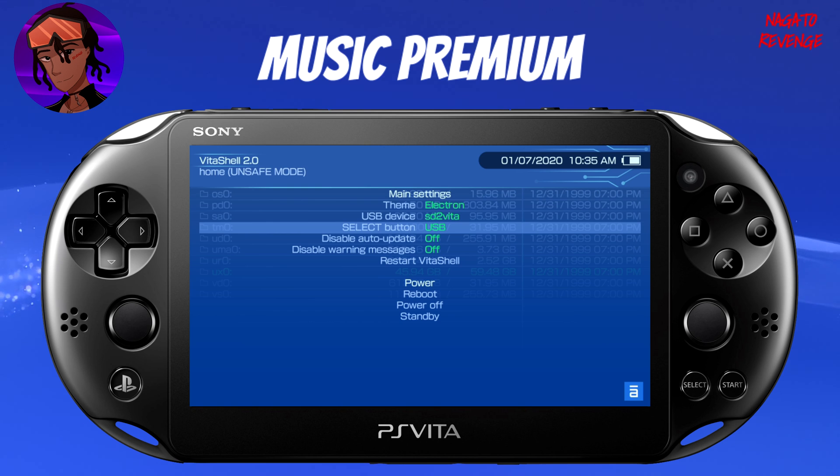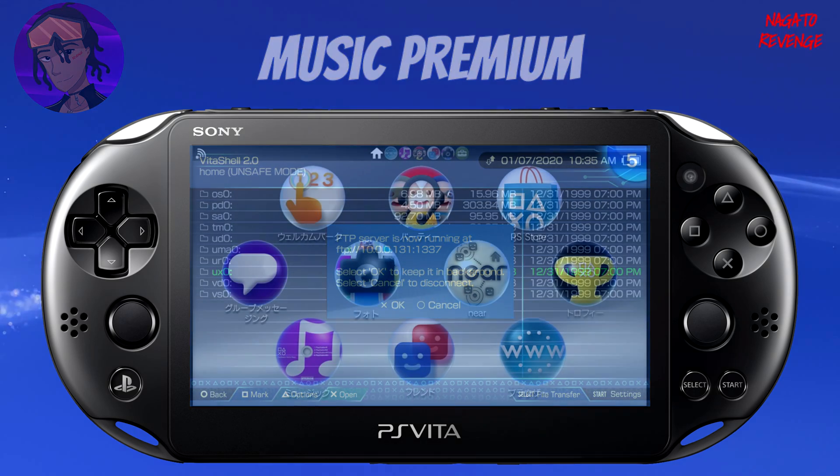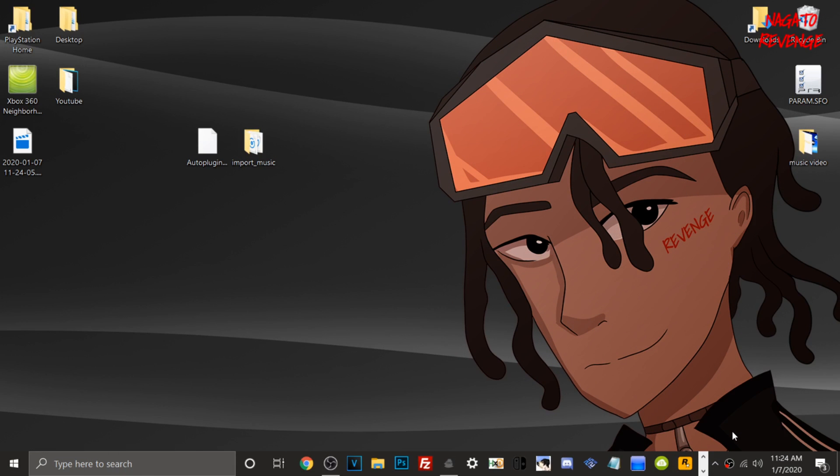Toggle over to FTP or USB depending on your preference, then hit Select on your device. It will either connect to your PC via USB or start an FTP server running in the background. Here's my FTP server running now. Go to your PC, remember your IP address and port, and we'll get our files transferred over via VitaShell before setting up the music side of things.